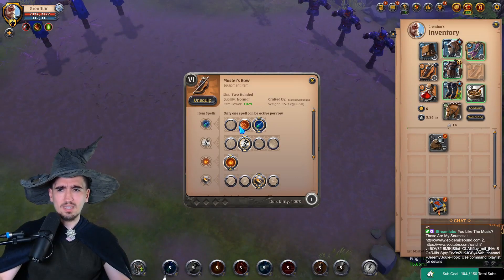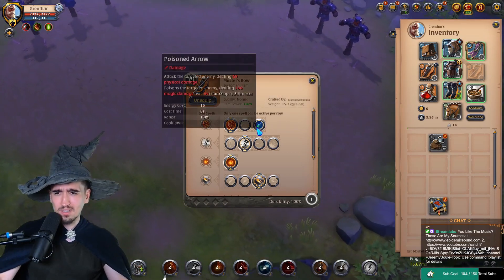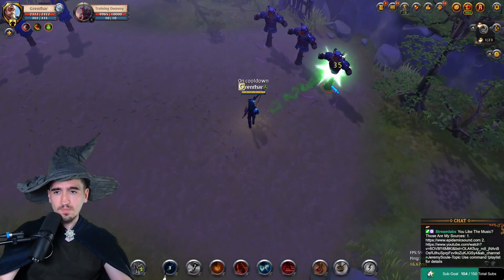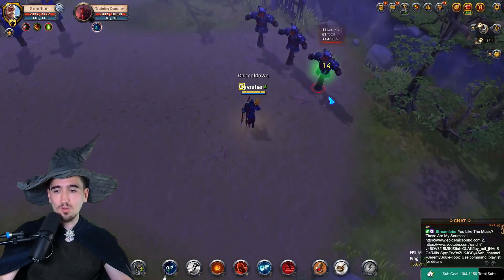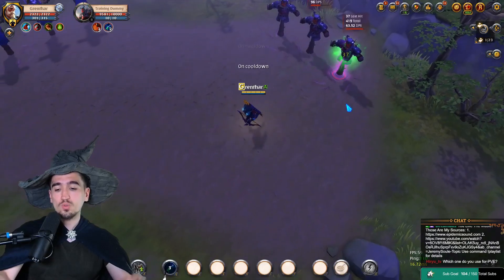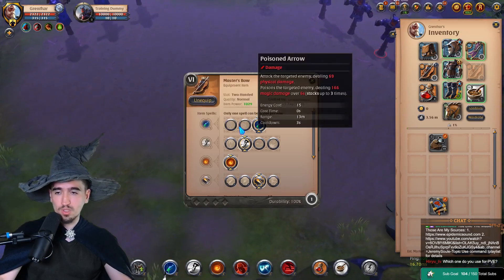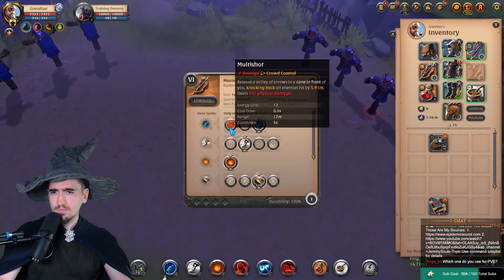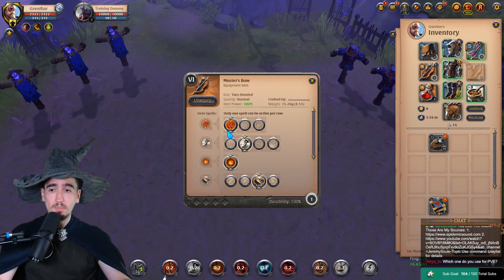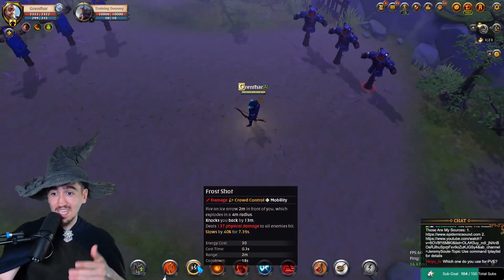In crafted dungeons some players might take advantage of that Q, but I don't think it's a great idea. This Q is a single-target Q that automatically locks onto the enemy and applies a stacking DOT that stacks up to three times. This is great in crafted dungeons, especially against Kairas — you give them a harder time resetting and you also have more DPS. If you're fighting a Kaira there's no reason to knock them back, so that's the main reason to swap.